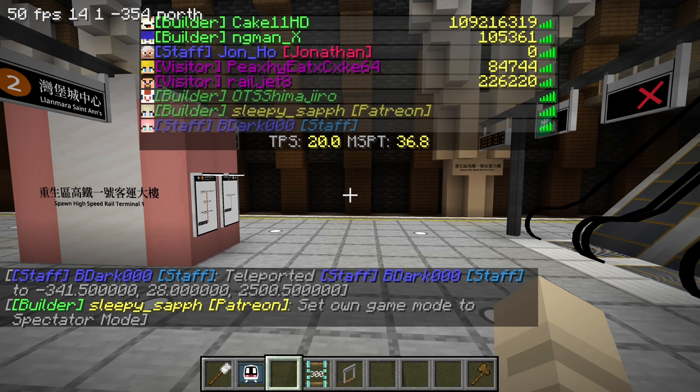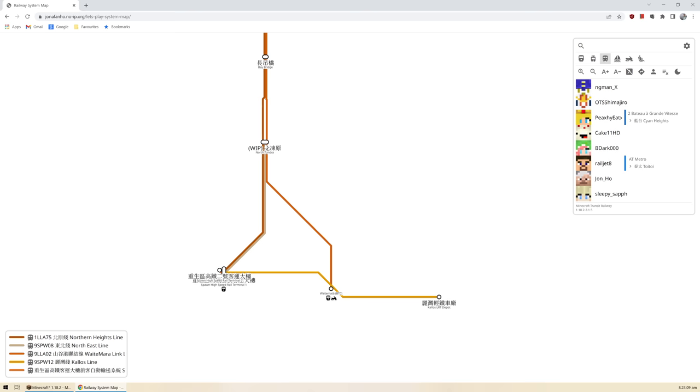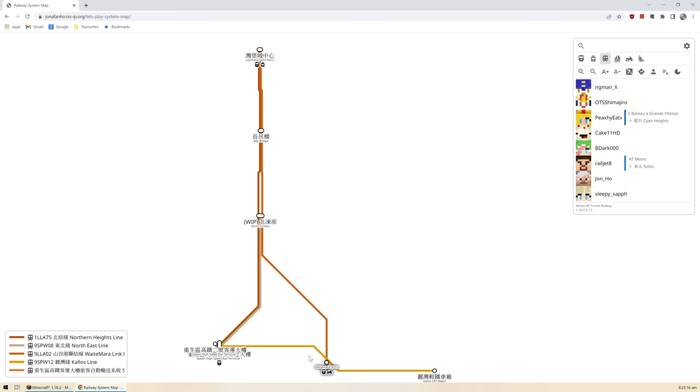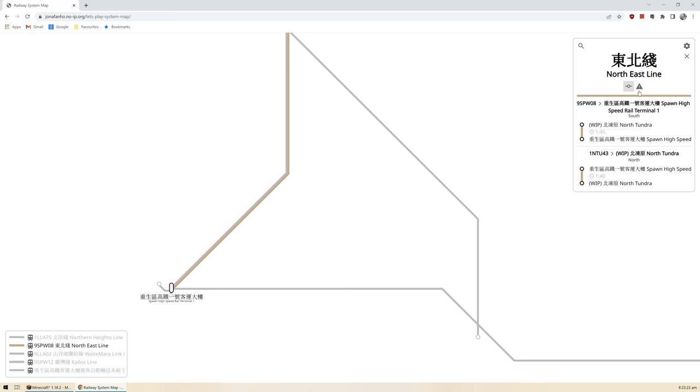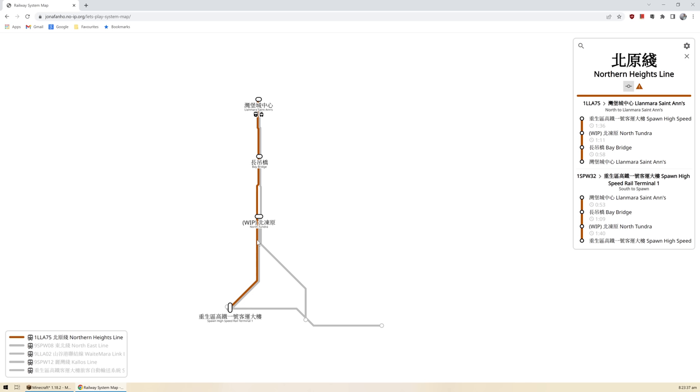I'm going to hop onto the system map real quick — there's a lot of people online today, nine people. The MSPT is holding up okay. Looking at the high speed lines, there's a line to Callus, a line to North Tundra, a third line up to St. Anne's, and one down to BTC. I've renamed a couple of things — this one is now called the Northeast Line.